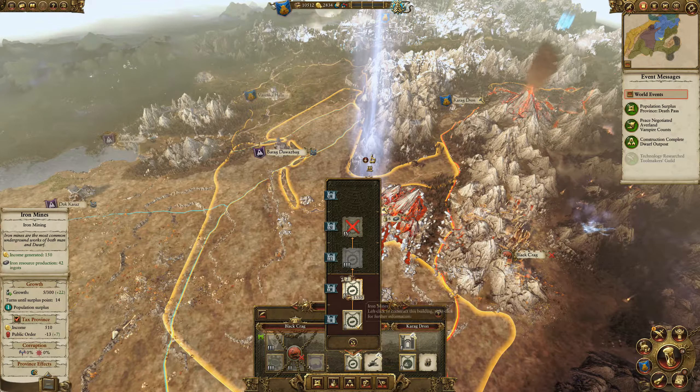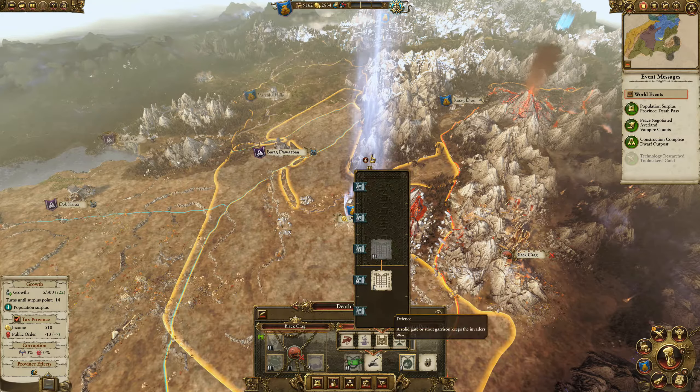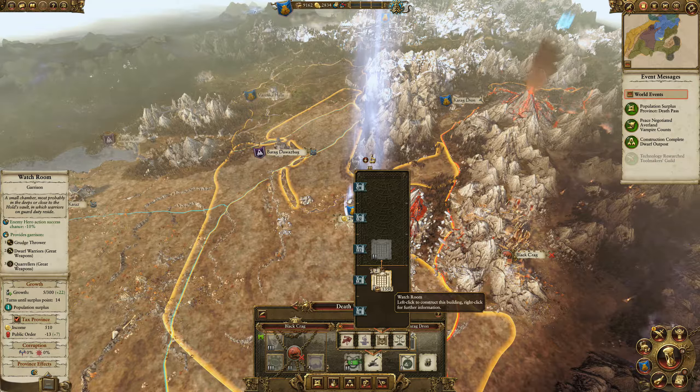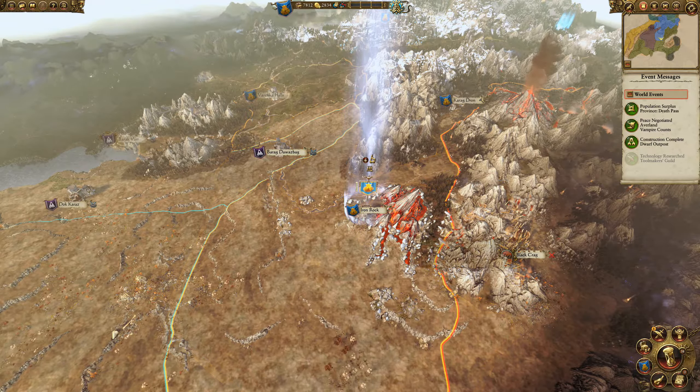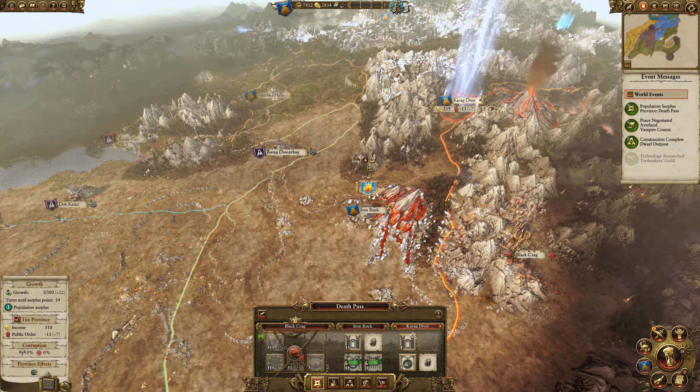We're going to build our iron mines here and also build our first watch room to give us a bigger garrison. Cragdron is ready to upgrade too.